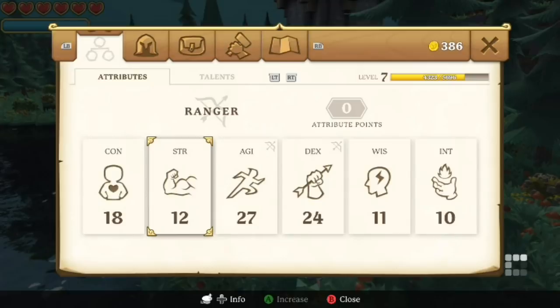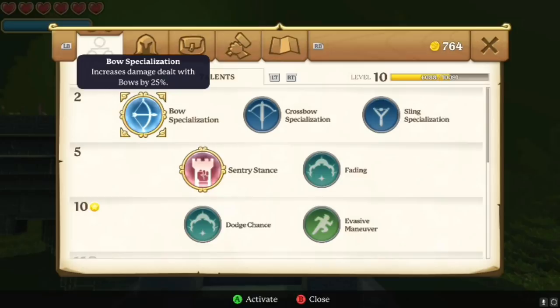With talents, make sure you mix and match as you play. You might have put your specialisation in bows but then decided you want to use your sling — make sure you put the talent buff onto the sling specialisation. Talents unlock at levels 2, 5, 10, 15, and so on, meaning you'll have even more to use as you go. If you've got a particular boss you're finding really hard, check to see if some of your talents will give you the upper hand.